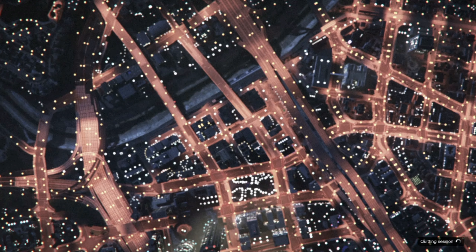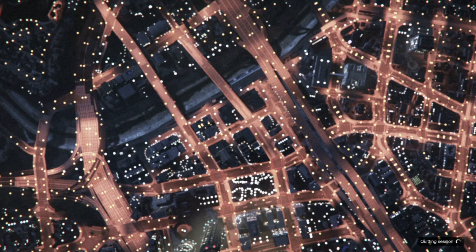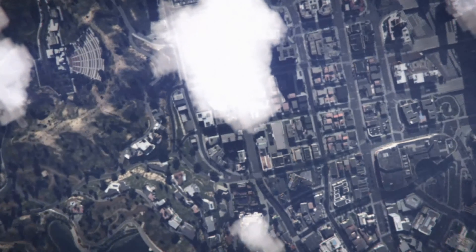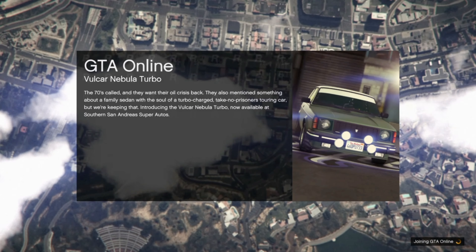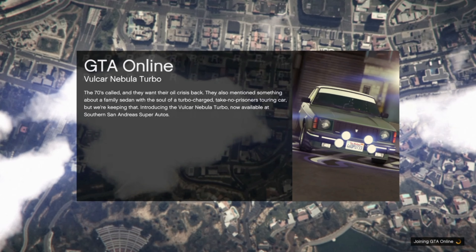Then press Circle to back out into GTA 5 Story Mode. Once Story Mode loads up, you just want to go ahead and start up an invite-only session, as it's the quickest session to get into so you're not waiting in the clouds for too long.